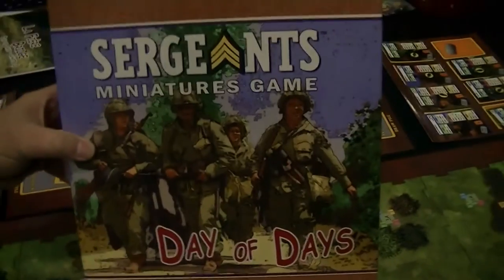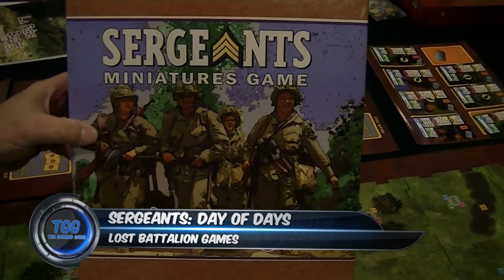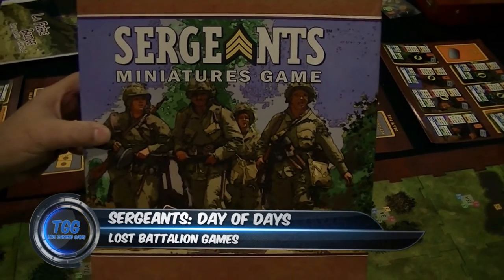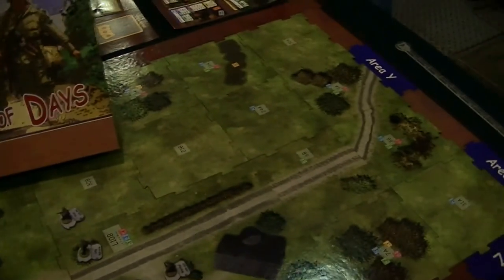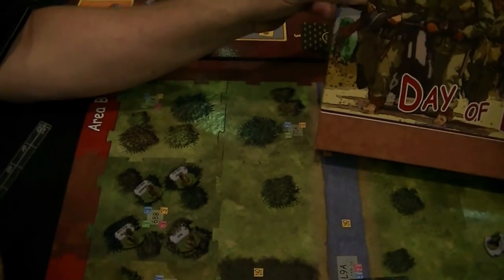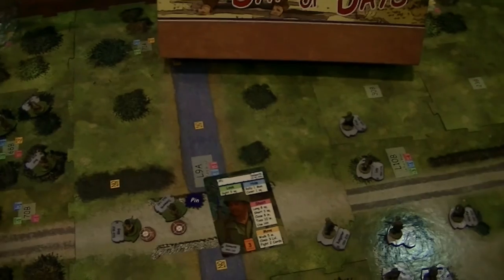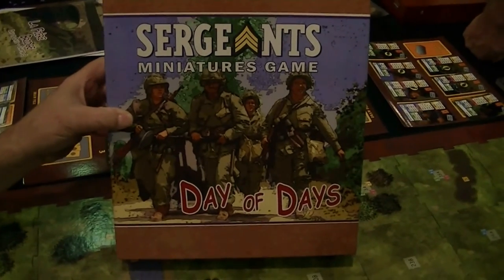This is Sergeant's Miniatures Game. Thank you very much for taking a look at it — I hope you guys enjoy it. The basic set we sell is ready to play in the box with painted miniatures for $90, and that includes everything you need, including the rules, which is only 20 pages in 14-point type and very easy to follow. Everything you need is in the starter set to play the game.